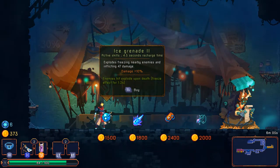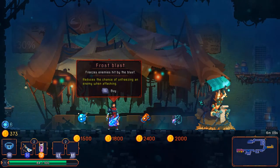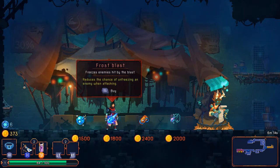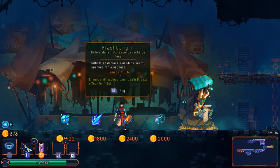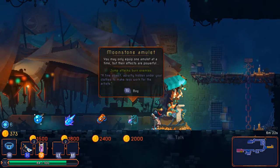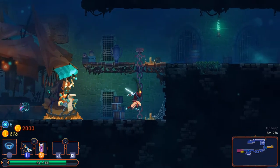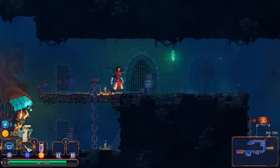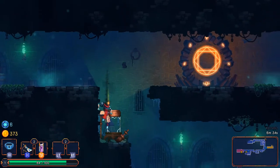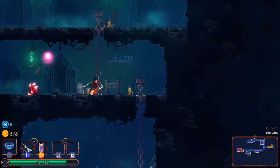I can indeed pick up grenades — hopefully I can lob them across barriers and floors like the enemies do. There's also a frost blast spell, a flashbang, and a moonstone amulet where jump attacks burn enemies. Do I have specific jumping attacks? Not really — it just makes it so only jumping attacks have that special effect, probably a limiter to prevent it from being too overpowered. Some pretty interesting gear in this.